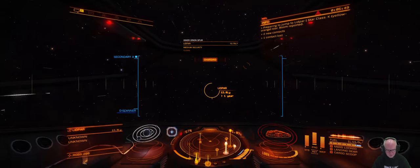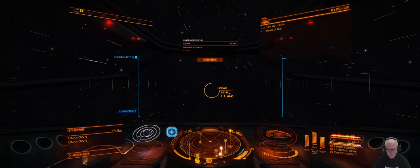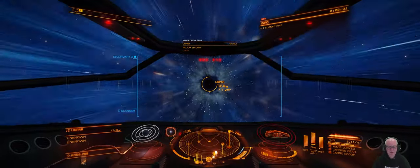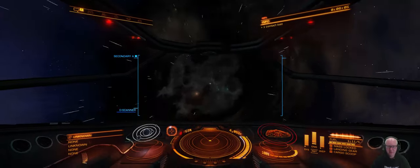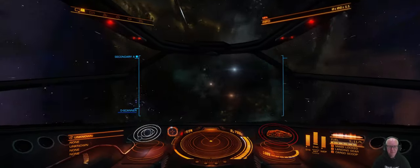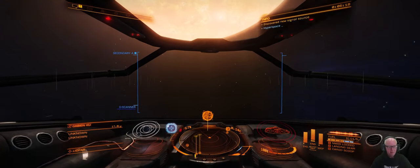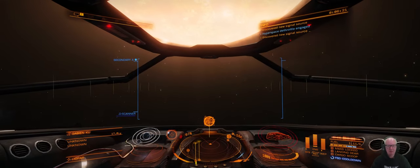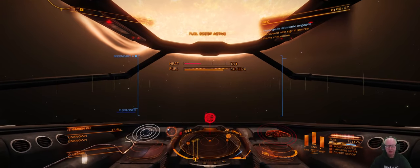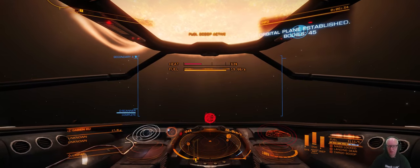Three or four jumps and then we'll be able to dock here, and hopefully find our 2A frameshift drive and 2A fuel scoop — the two A's for each. We should have enough money. We can fuel scoop here, which is good. That should keep us there. I'm going to honk the system.